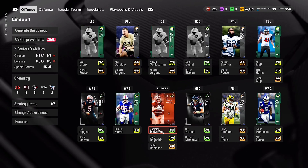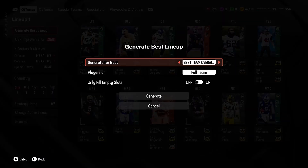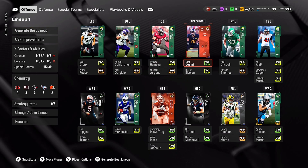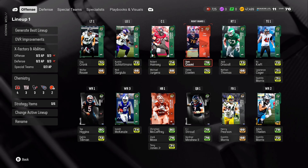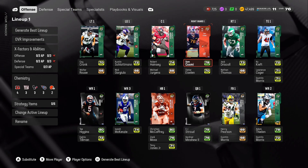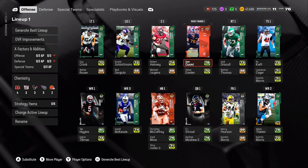Of course, we just started this account. Let's generate the best lineup - we don't need to really sell anything right now. We're a 76 overall team, we bumped up two overalls. Tight end needs some work, right guard will be perfectly fine. You can't get the token to upgrade him to an 82 overall - you can only get him up to an 81 right now, which is very strange.